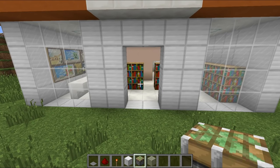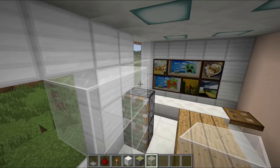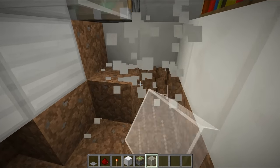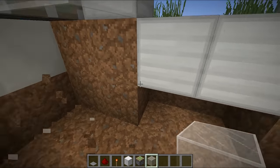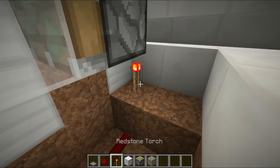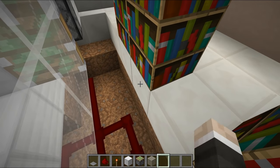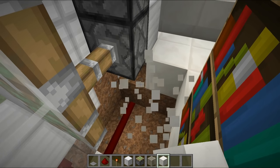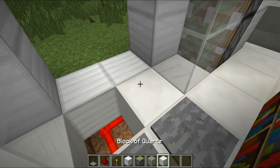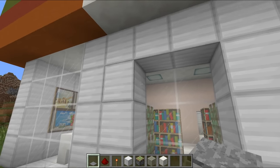Every convenience store needs automatic doors, so we place two sets of sticky pistons with glass on the face of both and glass going across the top. Underneath, we knock out a small area behind the pistons and create a three by two area of redstone, running redstone across with redstone torches on both sides, then cover everything up and place pressure plates on top. When you stand on the plates the doors open, and when you step off they close.